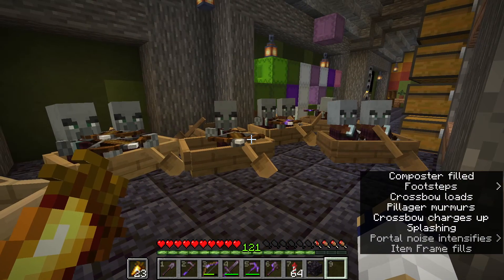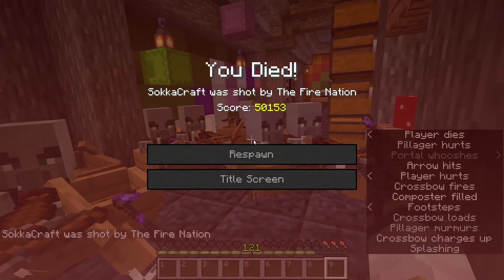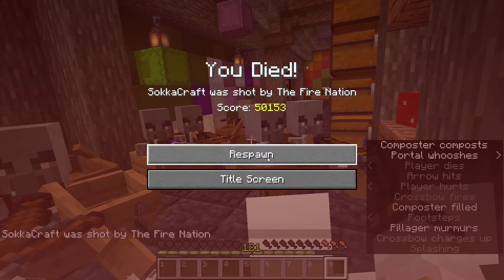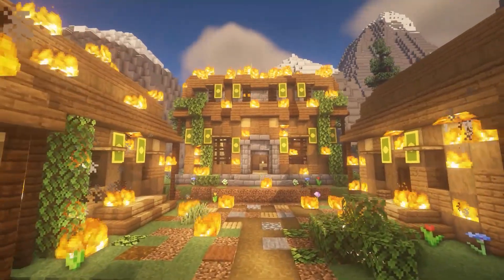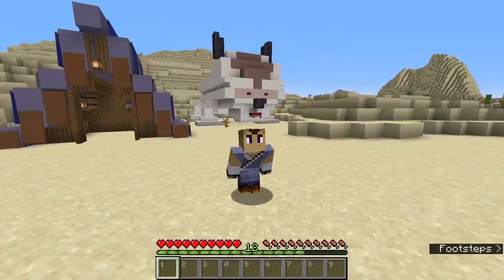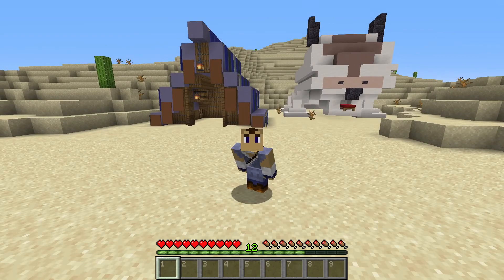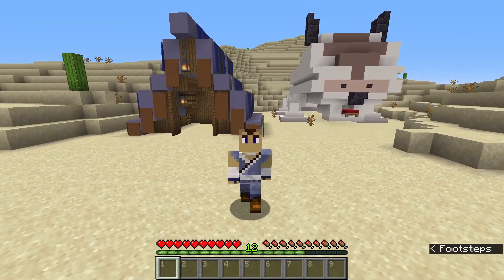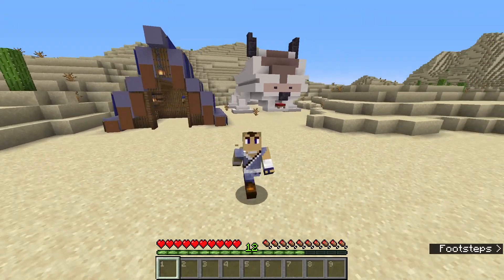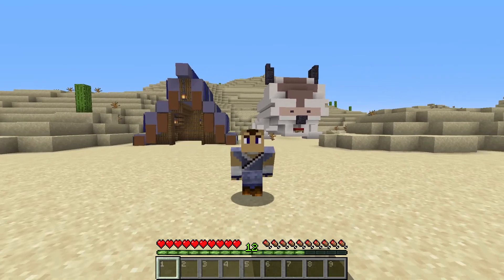Previously on SokkaCraft. Hello and welcome to episode 29 of SokkaCraft. As you can see in the last episode, we got attacked by the Fire Nation and chased out of Kyoshi Island. We flew with Appa to get away because we can't go back there for a while in order to keep it safe.